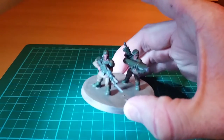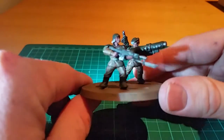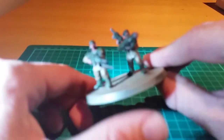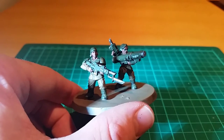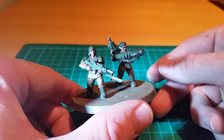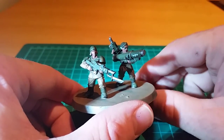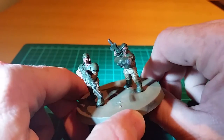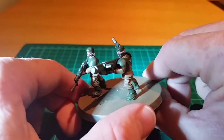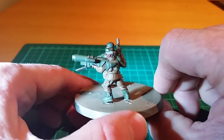So here we have a Heavy Weapons Team that I made up using Kurdian, which I made from the Cadians — Cadian Shock Troopers — and the Statues Miniatures and Veteran Heads. Personally, I think they are kind of cool.